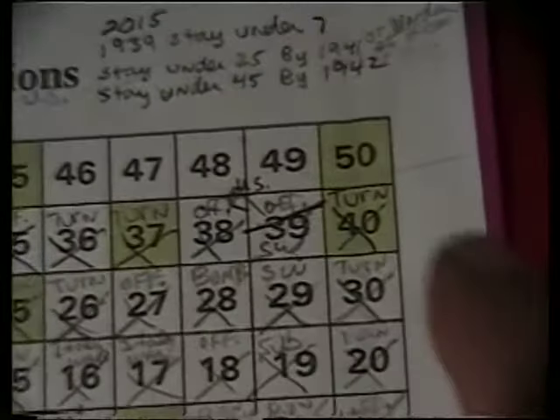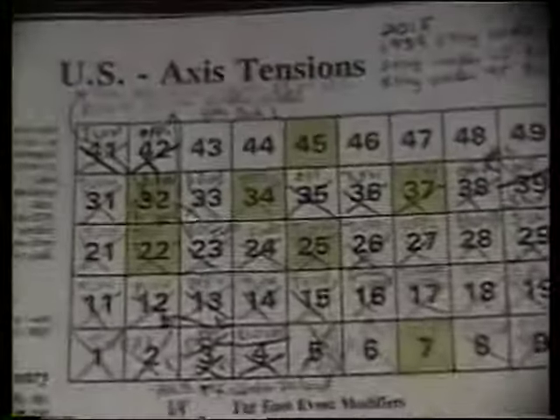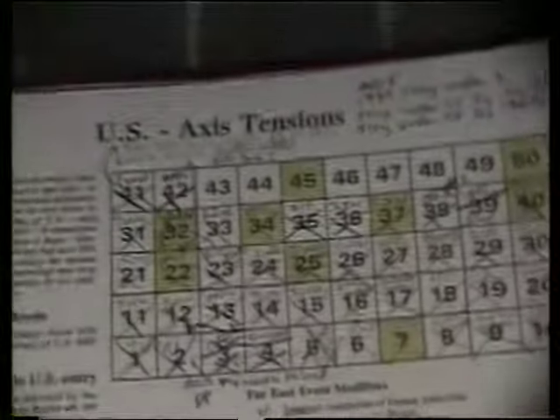For the winter turn, the US-Axis tension table: we have 2 for the turn — 1, 2 — and I'm taking an offensive in the east and an attrition in the med. By 42 we want to stay under this number, and that's where we're at.